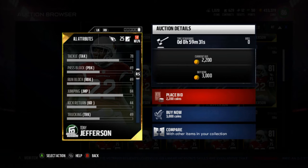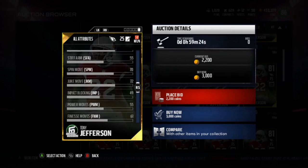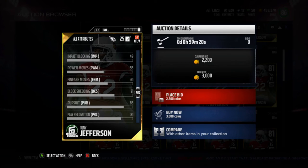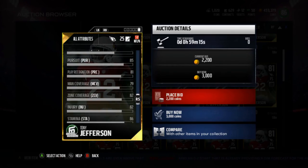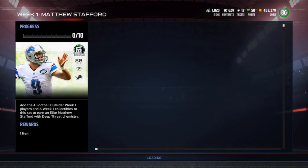He doesn't even have good catching — 68 catching. His tackle is only 78, and the thing they gave him this card for was five tackles on runs for less than two yards. He's got 71 block shed but then it goes downhill with his finesse and power move. I just can't recommend this card — not even for a budget squad.